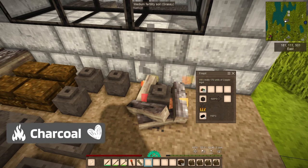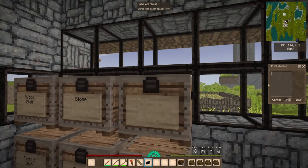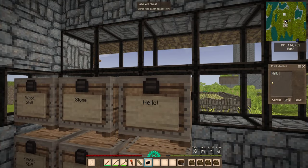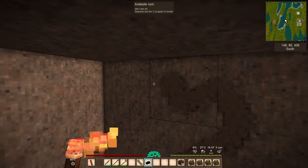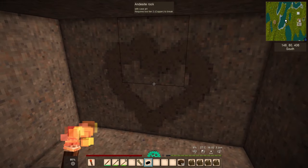Charcoal has a few uses: fuel, which is of course how we got here — you need to make metals and copper and all sorts of fun stuff. And then pigment for labeling chests and signs. And then cave art, which as you can see here, I've yet to master.